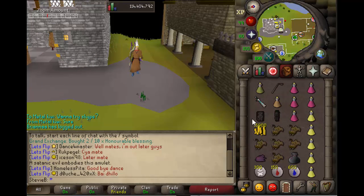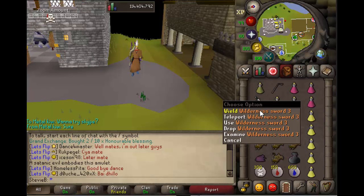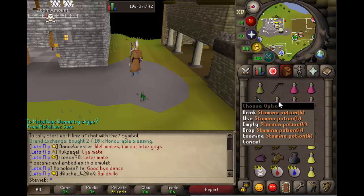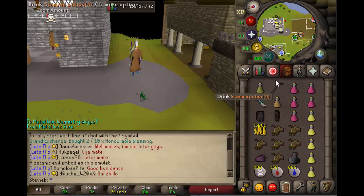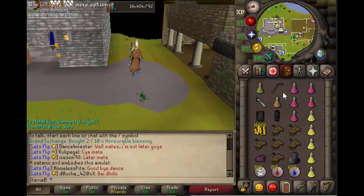For the inventory setup I bring: a black d'hide top and bottom — that just means you should be able to tank the freezes to single much better — a wilderness sword, which instantly cuts webs so it's better than any other slash weapon, a stamina potion to help run from PKers, a lockpick for going into the pirates cove, and 15k cash to use the wildy resource arena. Those are my two main escape routes: the lockpick and the resource arena. Alternatively you can run east past chaos alley.